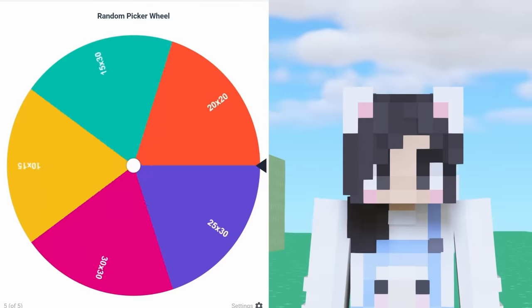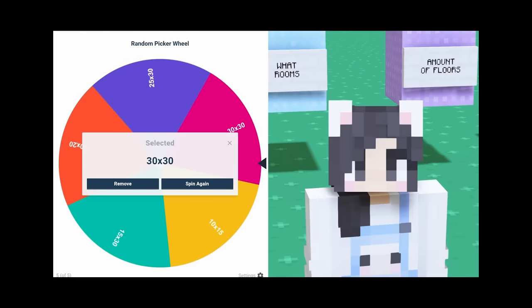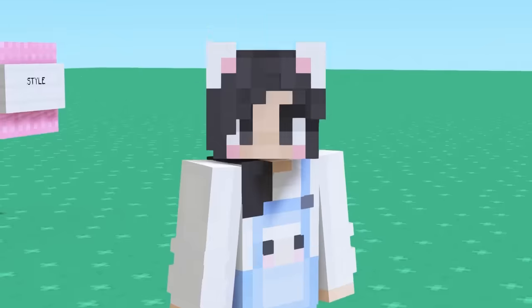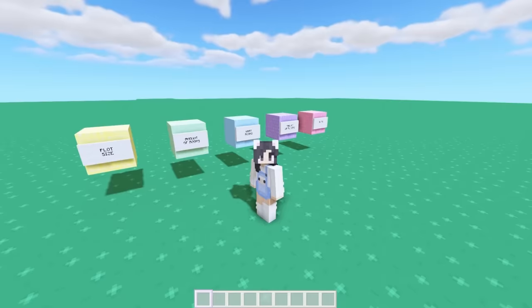The wheel has been spun and it's gonna give us a 30 by 30 — the biggest plot. Considering the fact that we have 10 rooms to build, a 30 by 30 plot works, even if it is ginormous. Since we already know how many rooms we're building, this block disappears.